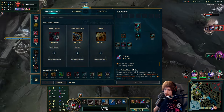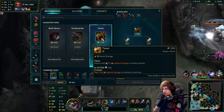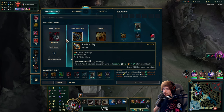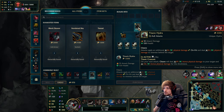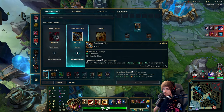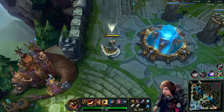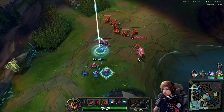I've got my Eclipse. The next item I'd highly encourage can be two things: you can go into Tiamat then specifically into Titanic Hydra, which is a really good build right now. You can also go Sundered Sky and Black Cleaver, but I really like Titanic Hydra specifically — this item makes you super tanky and gives you the auto reset. I think I might go Sundered Sky here because it might just be the perfect build.